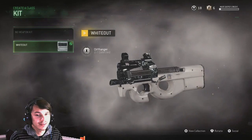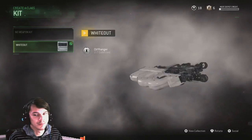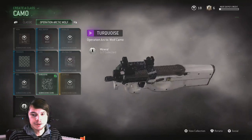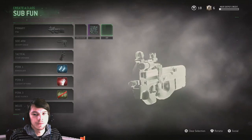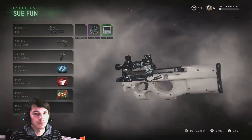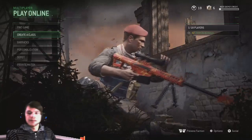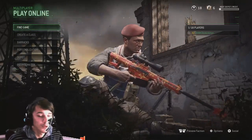This looks amazing — the stars are red or whatever, looks really cool. I opened a rare supply drop and got this, the P90 whiteout, which looks amazing. And turquoise looks cool too. Without the kit it looks pretty dope honestly — with the whiteout it just looks amazing, the reds on the Barrett and the little tip on the end.